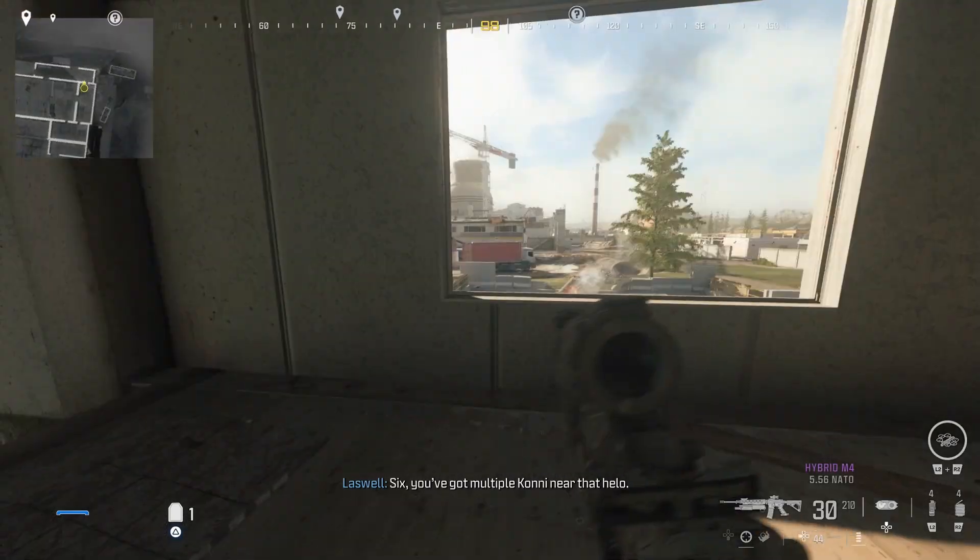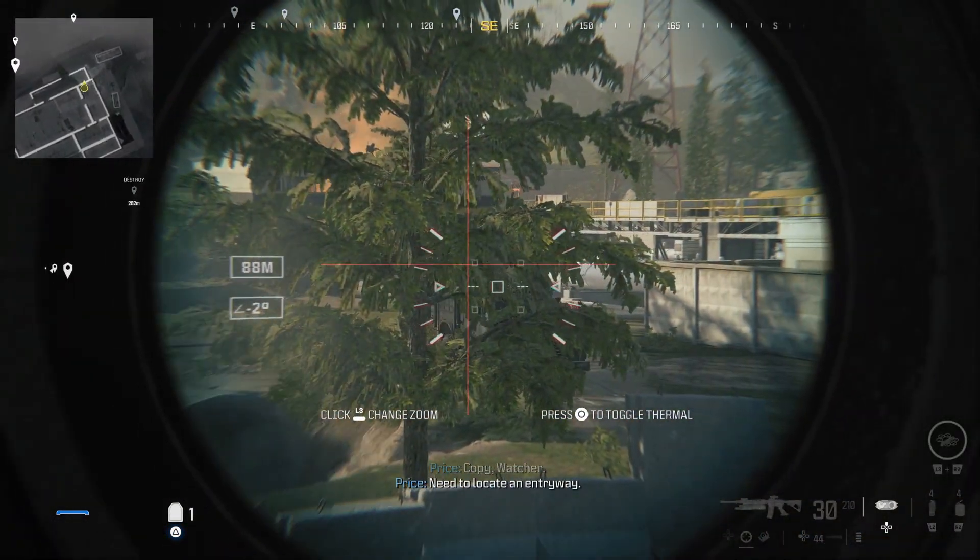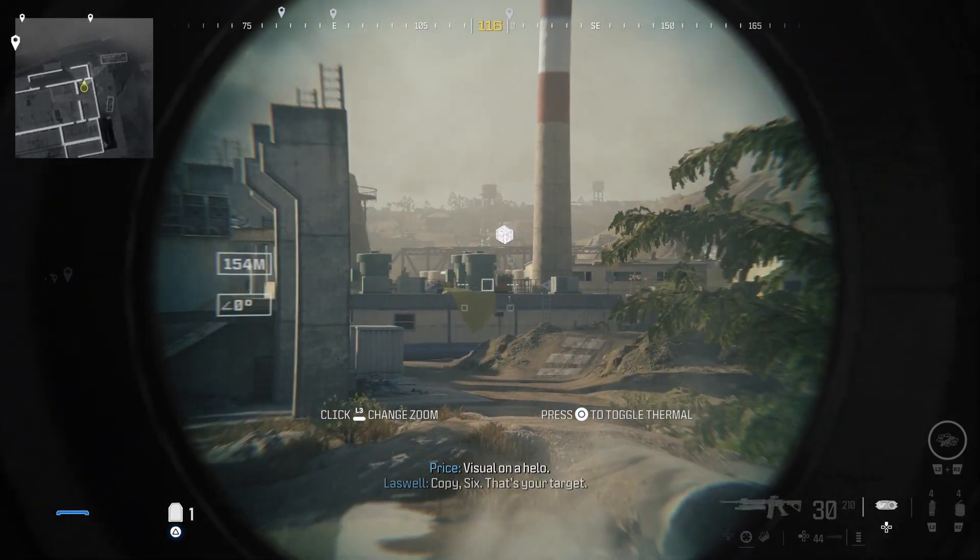6, you've got multiple coni near that helo. Copy, Butcher. Need to locate an entryway. Visual on helo. Copy, 6. That's your target.